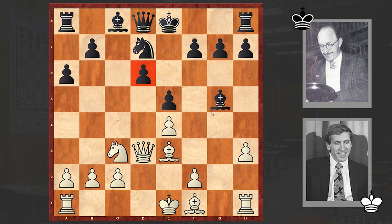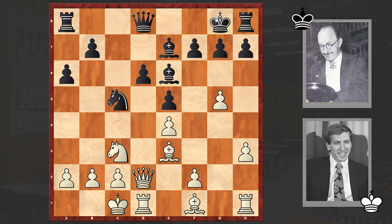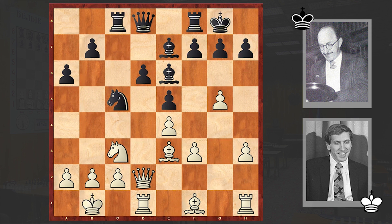That alternative line goes Qxd6, Qe7. But in the game we see Nc5, then the queen goes back to d2, Be6, after which we have opposite-side castling — which I always love to see on the board because this leads to sharp double-edged positions.